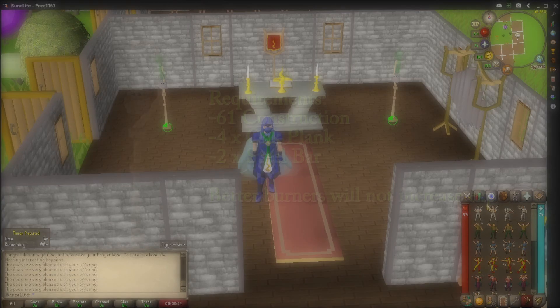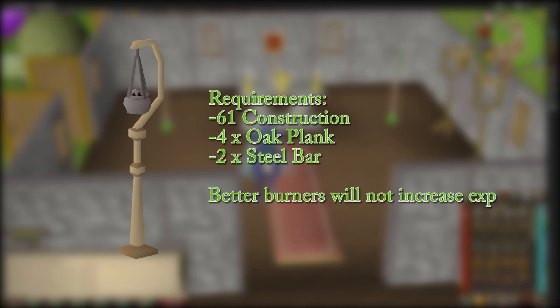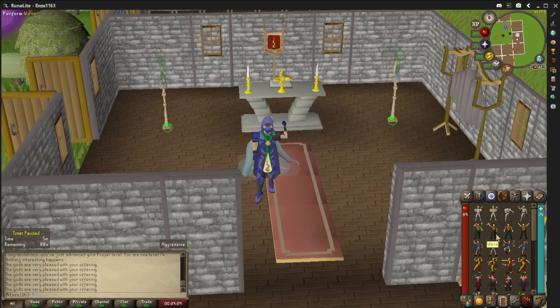For the oak incense burners, you'll need level 61 construction to construct them. It seems like any higher tiers of incense burners will not affect your EXP rate, so level 61 is what you'll need to get the incense burners — then reference the table for the rest. Alright, thank you for watching. I hope you enjoyed today's video and hope it was helpful. Until next time, ladies and gentlemen. Peace.